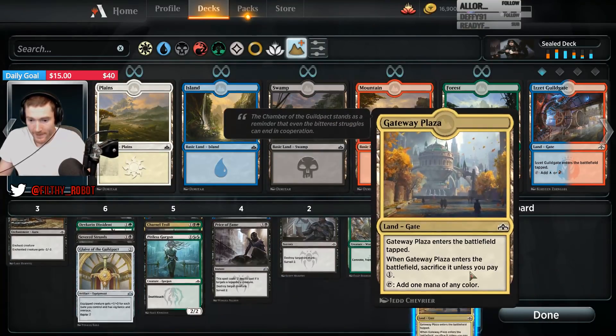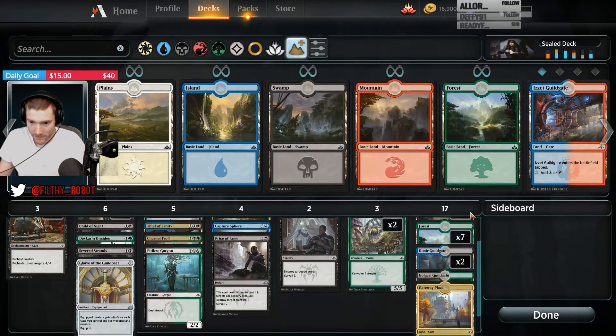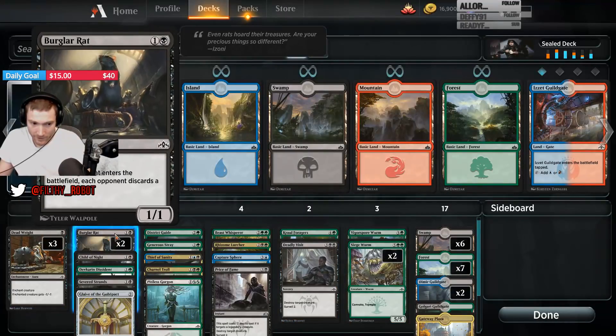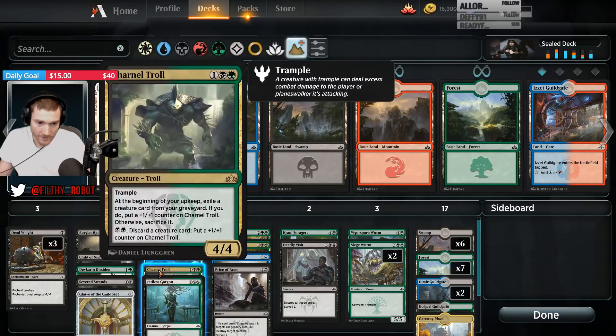This is 17 lands. 10 Black sources, 9 Green sources — that's probably right. This is a little bit heavy on that side, but we have a fair amount of early game too.